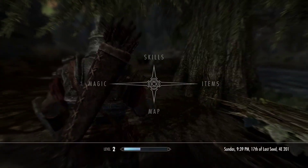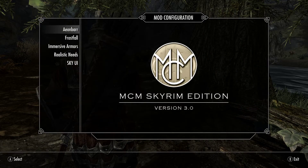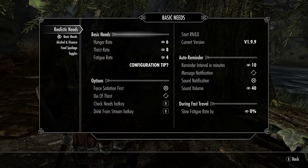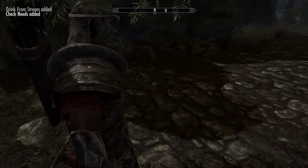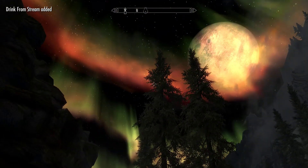I need to turn on Realistic Needs and Diseases actually, now that I think about it. Let's go ahead and turn on both of these — Basic Needs. There we are.